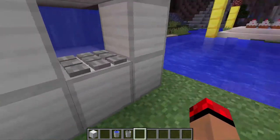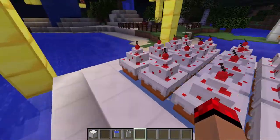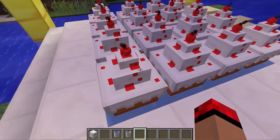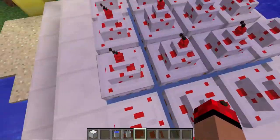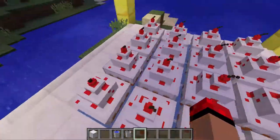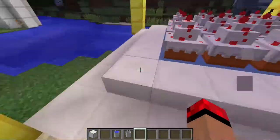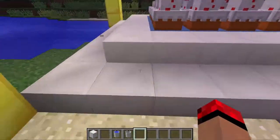Number seven — I'm pretty sure everybody knows that if you put slabs on ice it will still slide you, but I didn't know that even if you put cakes on ice it still works the same way. By the way, I'm using the 3D objects texture pack, which makes Minecraft look a bit more realistic. I never knew that cakes worked like that on ice, but yeah, it's pretty cool.